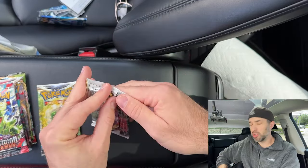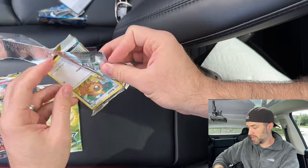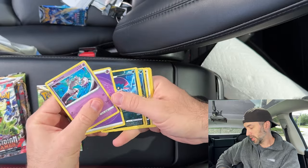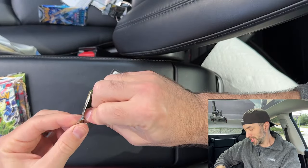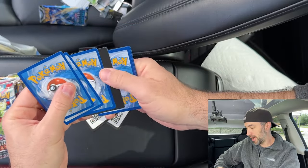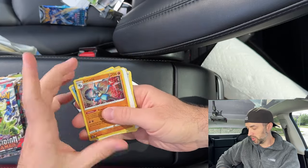Two more packs to go out of box number one. We got Brilliant Stars. It's not four to the front — oh, we got a cool Mewtwo though. We got a Magmortar Reverse Holo. Last pack — Obsidian Flames — out of box number one. I had my coffee this morning. We got Lucario because I did the trick wrong again — too many cards — but we got a cool Lucario Holo. Out of box number one, we got two hits: the Flaffy Trainer Gallery and the Stonejourner Shiny.